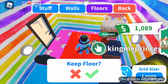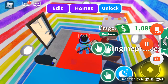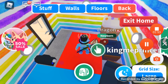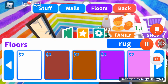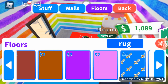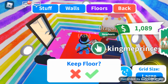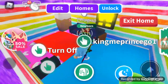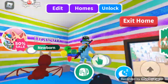Unicorn theme! Guys, I just got my dream pet — a unicorn. So that's why we're going to make this floor a unicorn theme. Okay, where's the unicorn? Here it is. There we go. Now the floor's complete. What about the walls? Walls look actually pretty good.